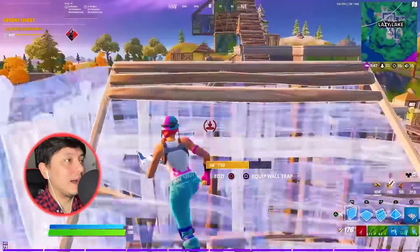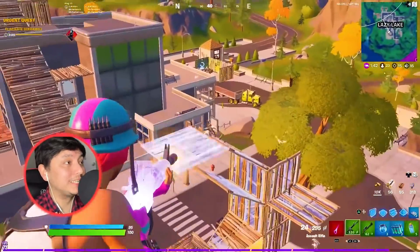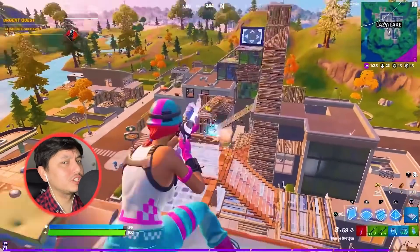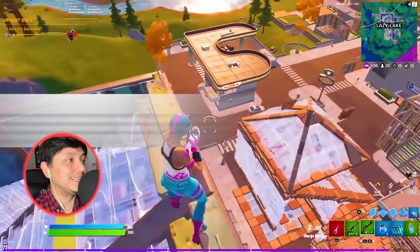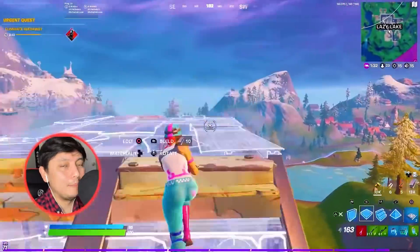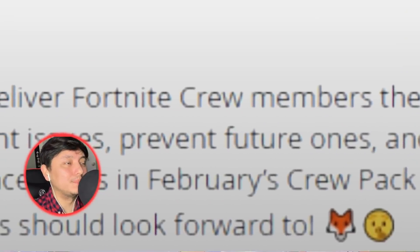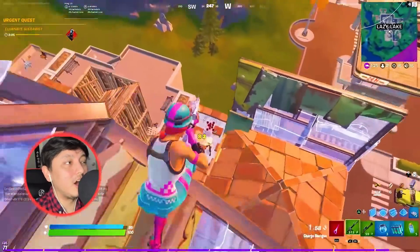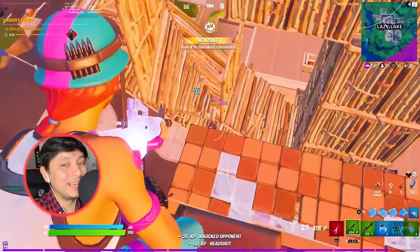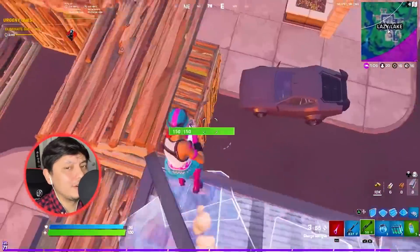Finally, before we talk about the Predator event — the February crew pack skin, as predicted, is going to be Female Midas. This has been pretty much confirmed. Fortnite posted saying 'here is a new face from the world of Fortnite,' and the fox emoji is the biggest hint because the artist who created Female Midas is called Kitsu, which means fox. So this has been pretty much confirmed.